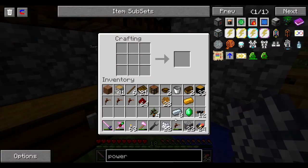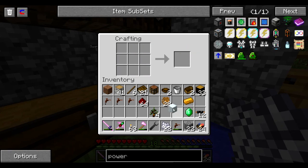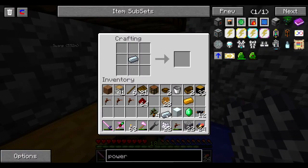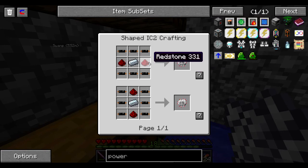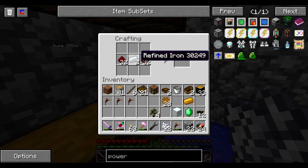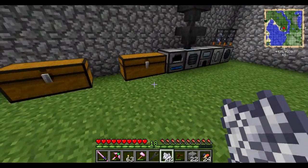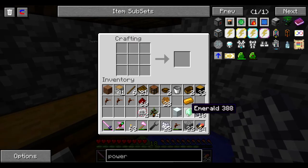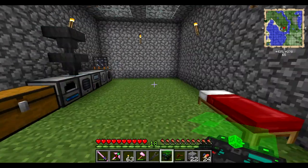So now we have some refined iron here. Let's go ahead and make our machine frame, and then we need a few more. Those are still cooking up. The electronic circuit is two redstone. And two rows here, two electronic circuits. I figured to go ahead and make two, because that's how much rubber I had cooked up. And we need quite a few of them anyway. Let's go ahead and put together our power table. This is a really cool machine — it looks really cool too. I like the holographic kind of look to it.